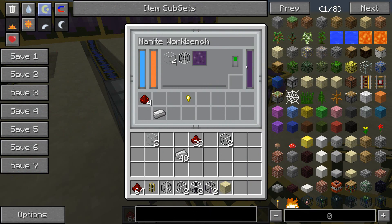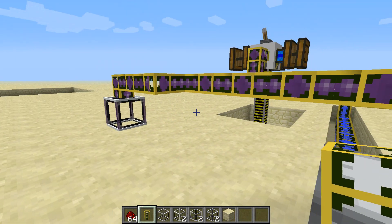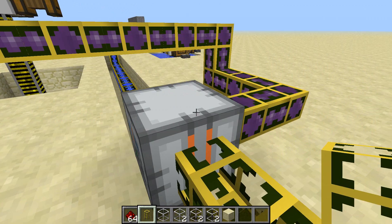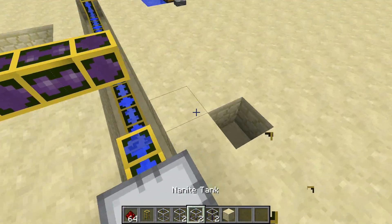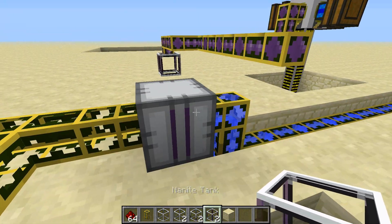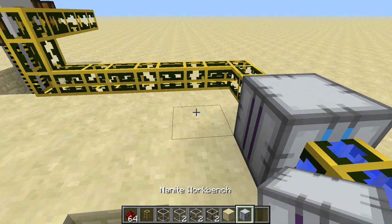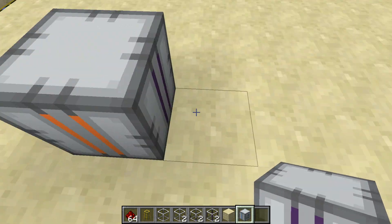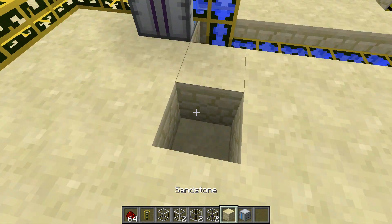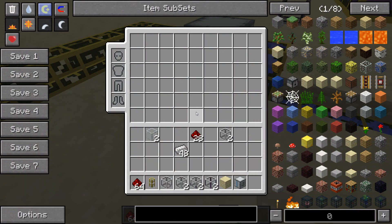I've actually filled up the nanite tank over here, because you can actually produce nanite with it. On nanite workbenches, each side is designated: water is pumped in one side, nanite is pumped out another, and lava is pumped through another. I obviously screwed that up.